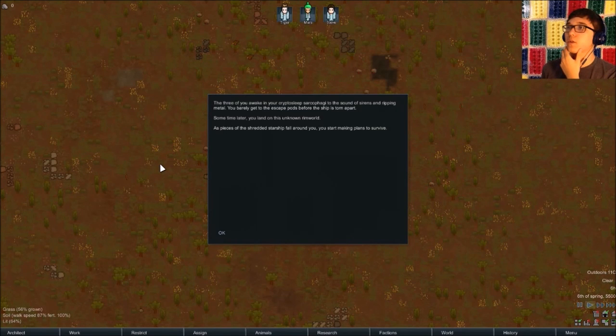The three of you awaken your cryptosleep sarcophagi to the sound of sirens and ripping metal. You barely get to the escape pods before the ship is torn apart. Sometime later, you land on this unknown RimWorld. As pieces of the shredded ship fall around you, you start making plans to survive.